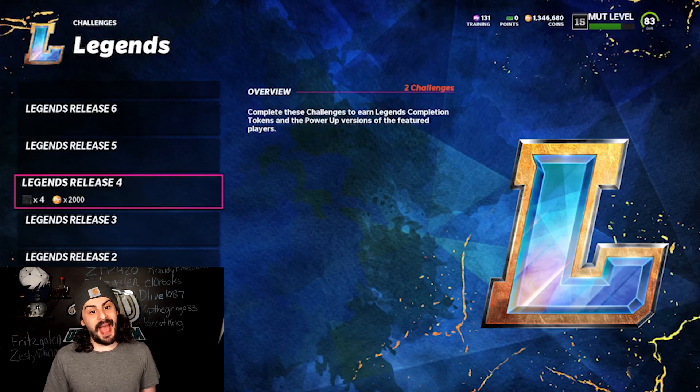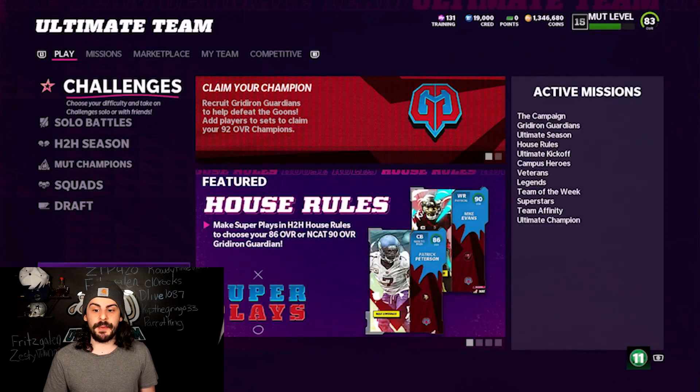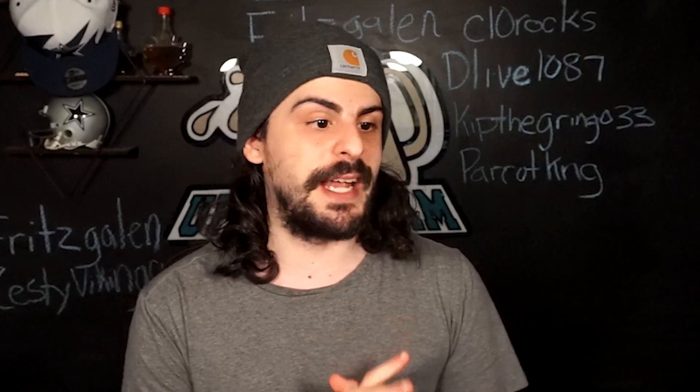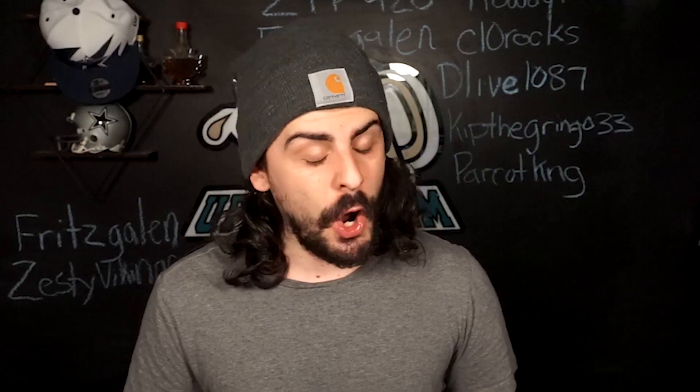Always check prices before building any sets because they can fluctuate quite a bit. I wouldn't even recommend selling the full legends right now — wait until Sunday to sell them. But if you want quick coins, there is a way to make about 30,000 to 40,000 coins each time you build a full legend set, not on all of them but on some. Saturdays are really good for this, especially with a big legend drop. Hope you enjoyed it — if it was helpful, hit that like button, hit that sub button, and I'll catch you in the next one.